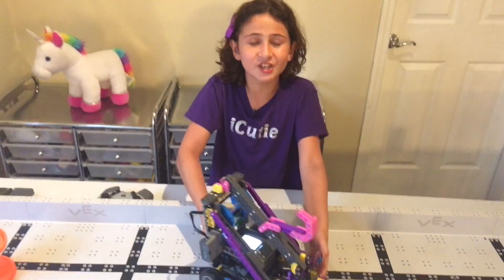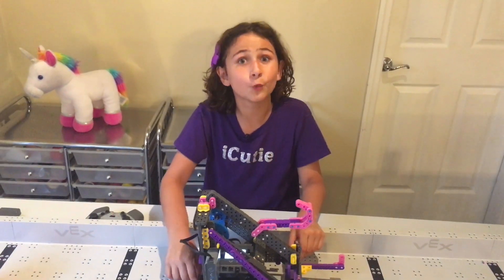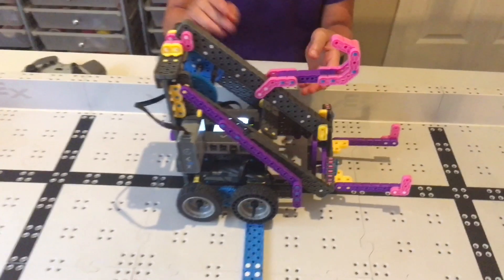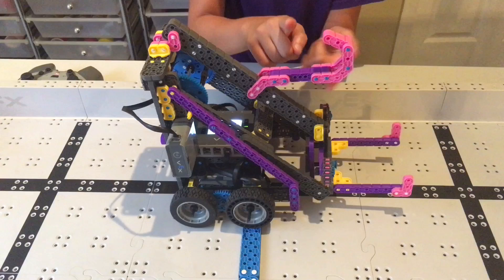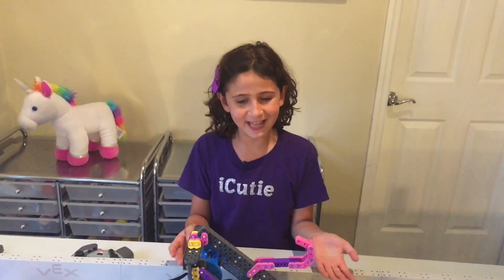If you want to build a robot just like this one, you can use the instructions on the Vex IQ website to build them. In the instructions, they have pieces, but you don't just have to use the standard gray or blue pieces. You can use colors like pink, purple, blue, and even yellow. It makes a really fun, cool robot that's really creative.